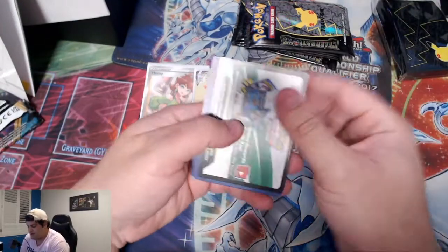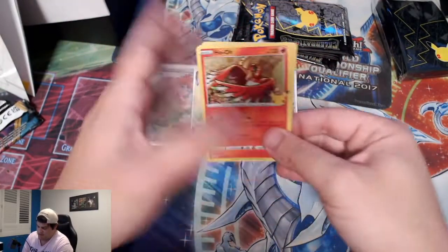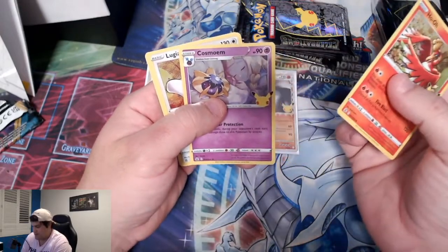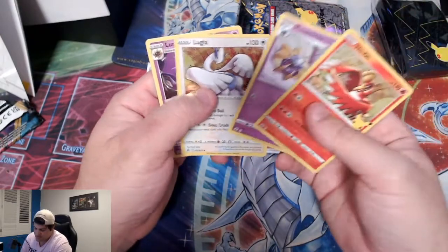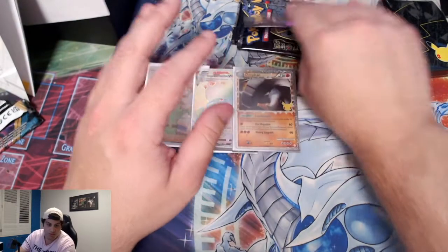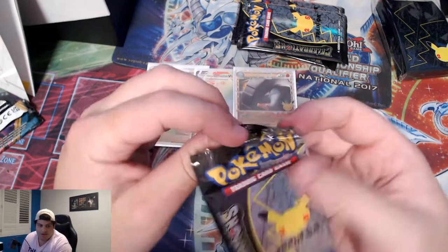Let's go — pack number three: Cosmog, Lugia, Lunala. Another quiet one, but we're simmering, building up to something in here. You've got the Umbreon? Maybe. You get the Mew? Love it.